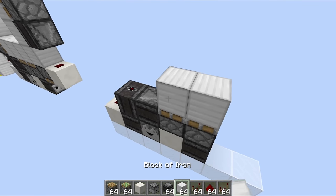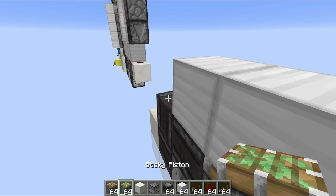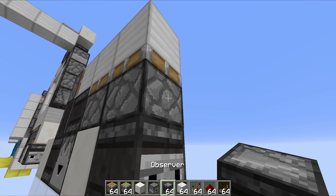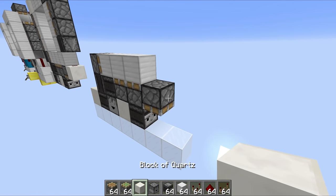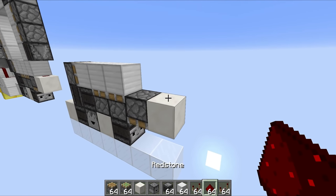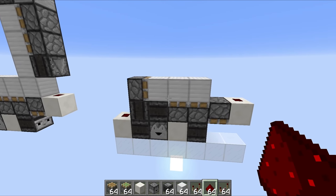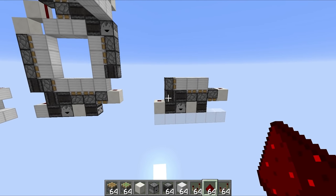Then we're going to have 2 sticky pistons facing upwards just like that. Then we're going to have blocks going across here, we're going to have a sticky piston facing across on top of that observer, and then at the end right here we're going to have ourselves a regular piston, and next to that regular piston a block with redstone dust on top. So that, believe it or not, is all of the bottom circuitry done — it just seems ridiculous.